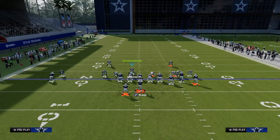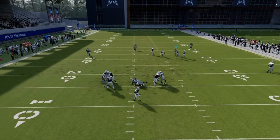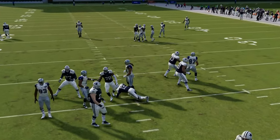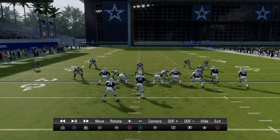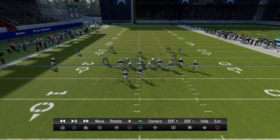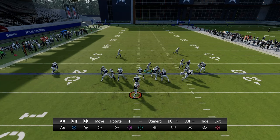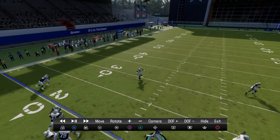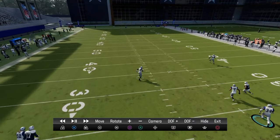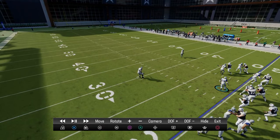We have the outside third on the right-hand side to counter corner routes. A lot of people are running their bunch with three receivers to the wide side of the field, so the outside third will play corner routes much better. Now let's say they block their running back to pick this blitz. Watch the safety on the left side — he is going to roll right into a middle third defender.